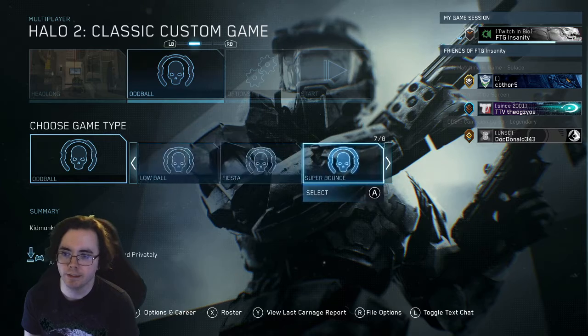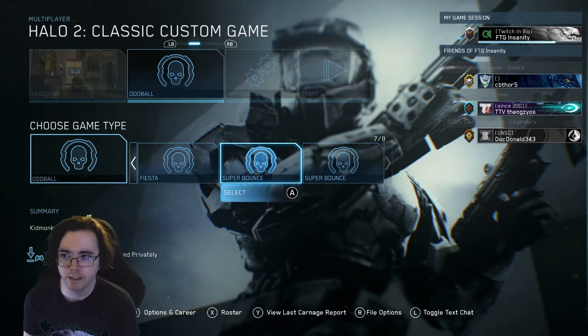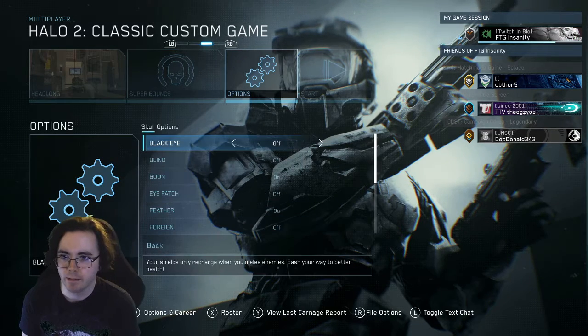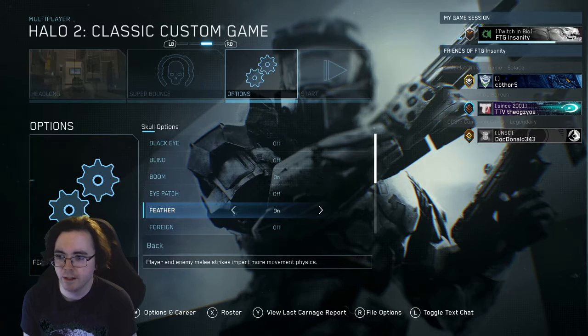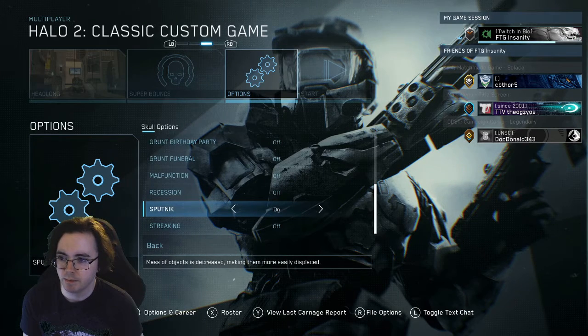The greatest thing about this is there are so many different custom game options for Halo 2. For example, I have skull options on Feather, Movement Physics, Sputnik — which makes massive objects' mass decreased.